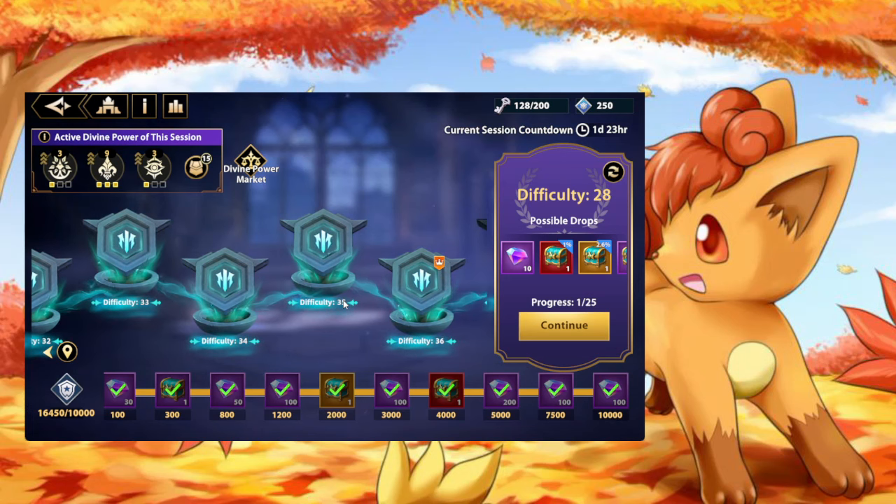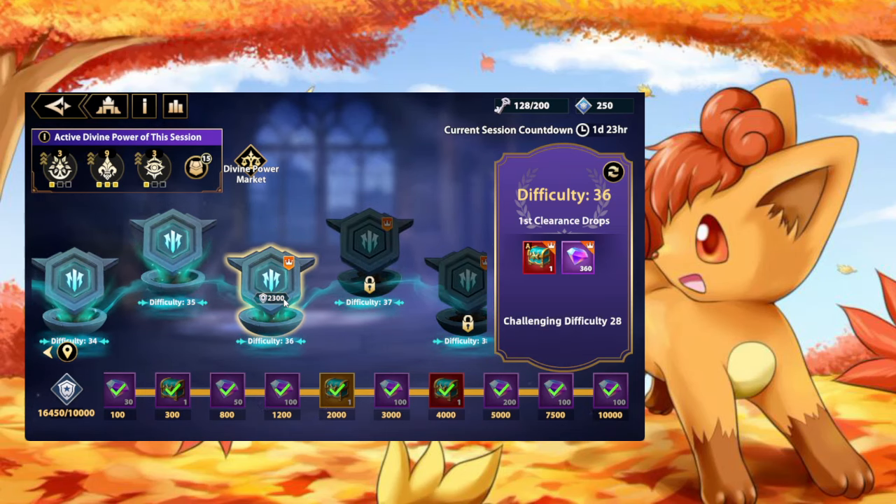Essentially how it works is that in earlier floors, the boss starts with one special poison stack that they own. In owning that stack, they increase their strength by a lot. The higher you go, the more stacks they have — they go from one, to two, to three, and on floor 36 I've seen four special stacks. On floors 31 through 40 with four special stacks of this special poison, the boss will one-shot any character, nuking through invincibility, immortality, and any defensive buff.